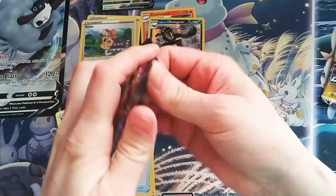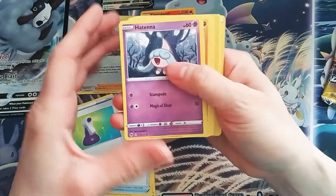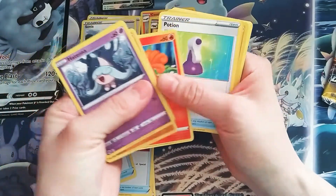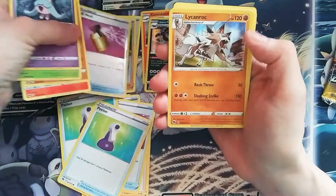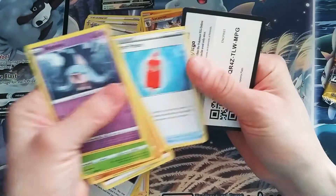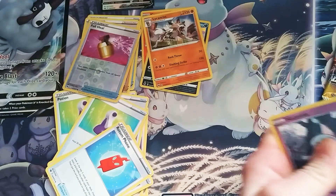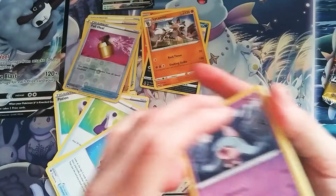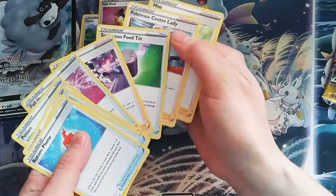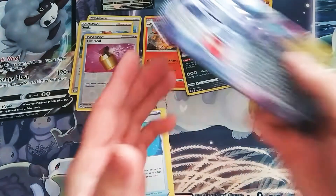Got one, another one, a Tina, Kakuna, Rockruff, another Vulpix, a Potion, a Full Heel, Lick and Rock, Absol, Great Ball, Rotten Foam, and a Co-Card. So we've got lots of Drainers in these, and here's our last pack.